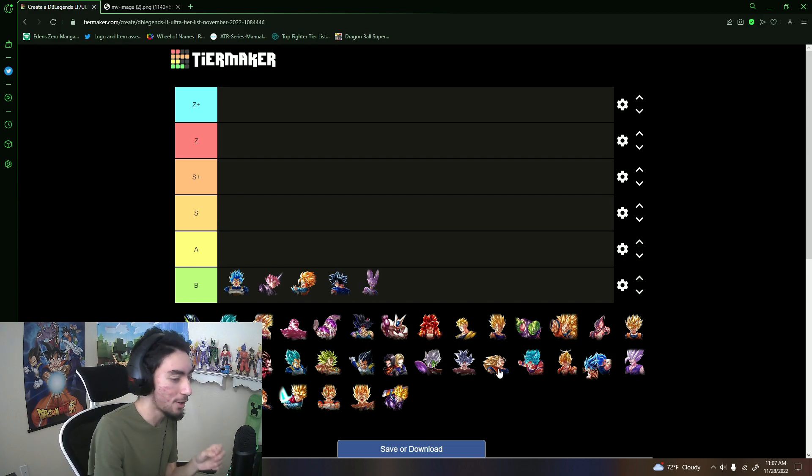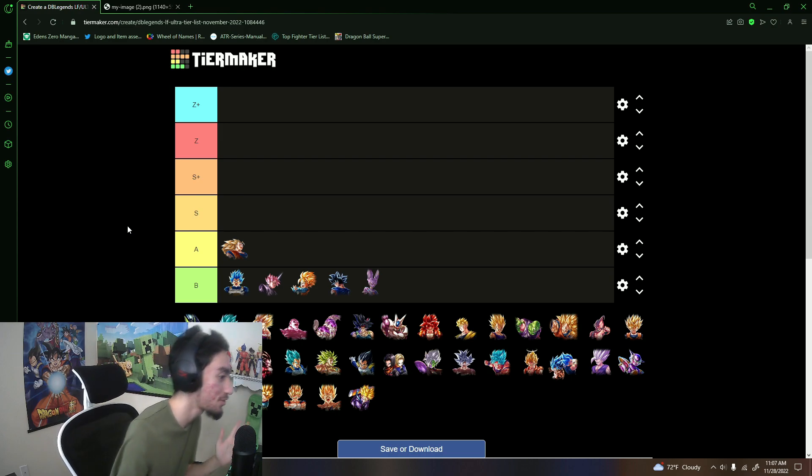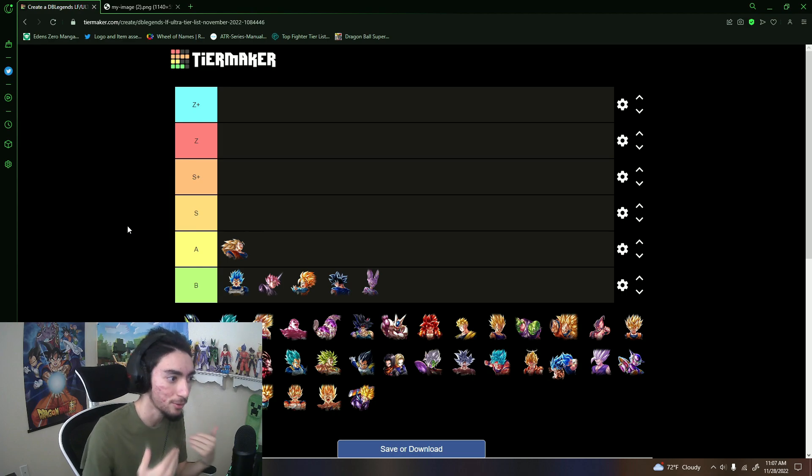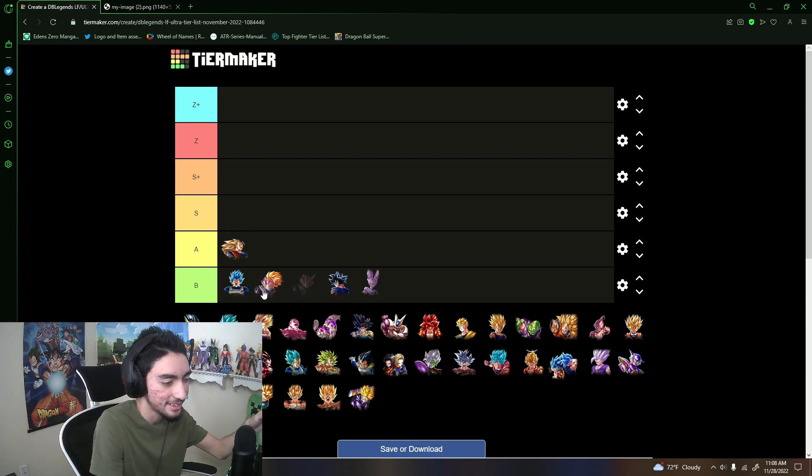LF Super Saiyan 3 Goku — I did use him lately and he actually didn't do too bad, so I'll give him the benefit of the doubt and put him in A tier, probably the lower end. This tier list is my own opinion, you don't have to agree. UI Sign Goku is okay, Rose isn't great, Evolution Blue I haven't used recently, and Beerus has just aged.